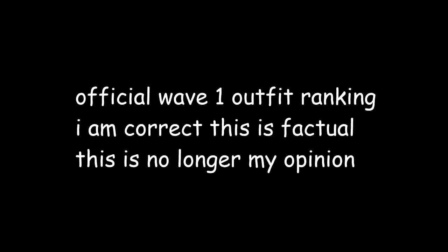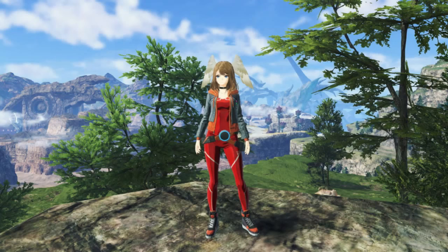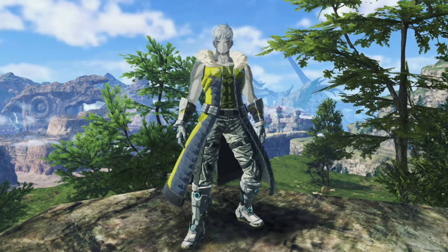This video is kinda short. Since you're still here, this is my ranking of all the Wave 1 outfits. At number 6 is Yuni. This one looks absolutely terrible and I have no idea what they were thinking. I like the grey and orange jacket, but the bright red being the main color just completely ruins everything. At number 5 is Lanz. Definitely not the worst, but not super great either. I don't really think the yellow fits Lanz super well, but at least it's not as distracting as with Yuni.